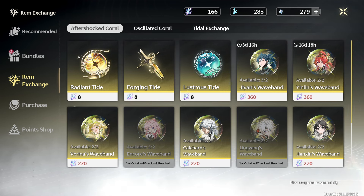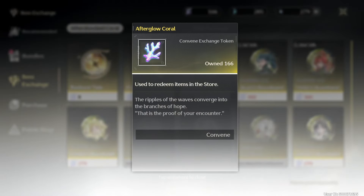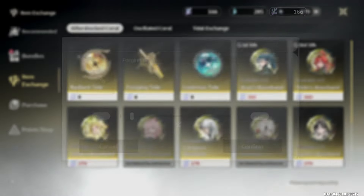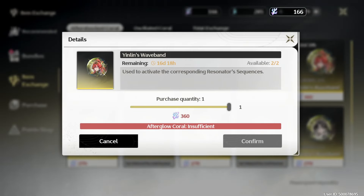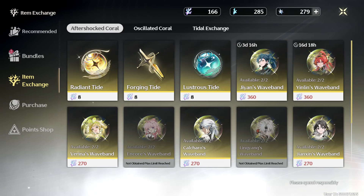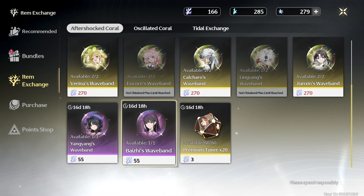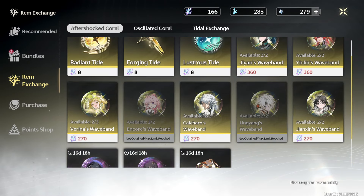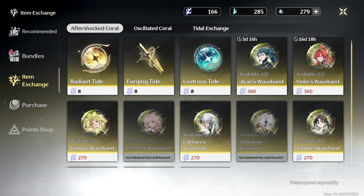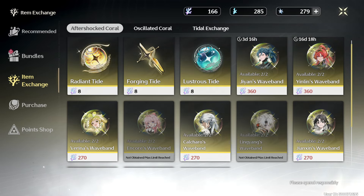Sure, you can save up a lot of these for a future character, and if that's your prerogative, that's your prerogative. But I actually think it's more worth it to buy the radiant tides or even the forging tides rather than to save up for the wave bands. The reason being is the amount of oscillated tides or afterglow coral that you get from ten pools — you will get more in the long run after you've gotten more of your four stars complete. Much like stardust in Genshin, you get these based off of the four star you get — less for a weapon, more for a character.